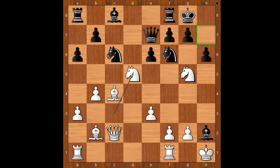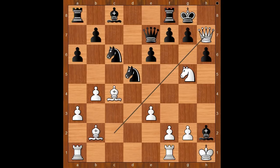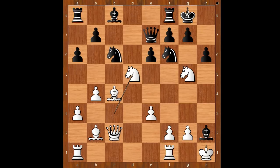Black to move. exd5. If knight takes knight, then Qxh7 check, mate. Back to our game. So we have exd5, and now white played the obvious: Bishop takes on f6.